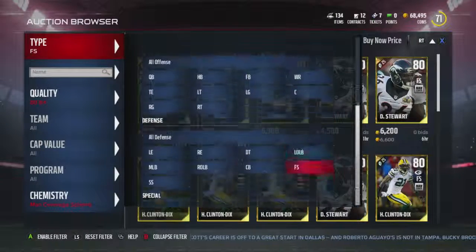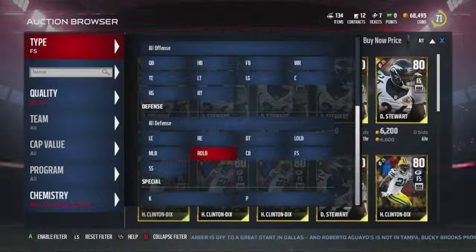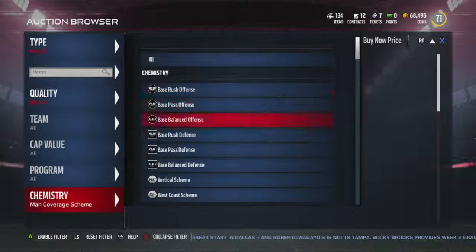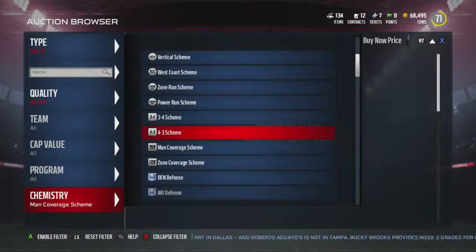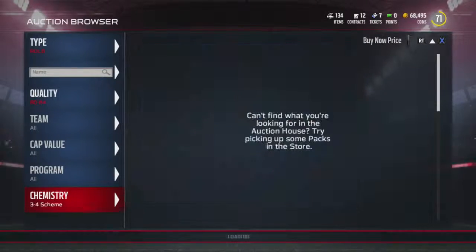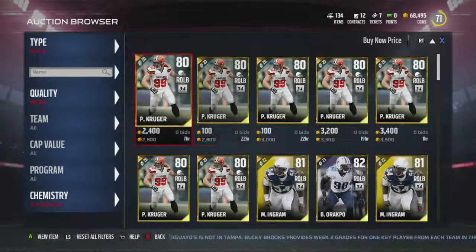So now that we have those positions rocked out - I know we don't have a third corner or fourth - but let's go to linebackers. I think what I'm going to run is a three-four scheme.